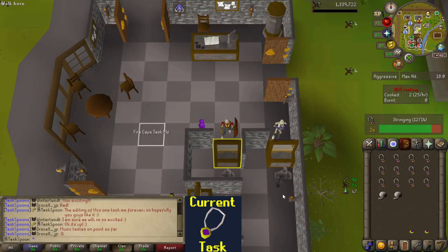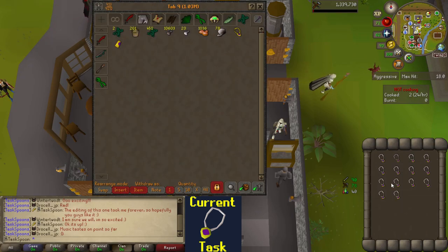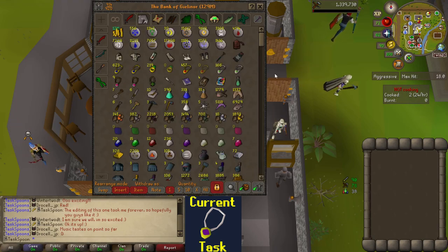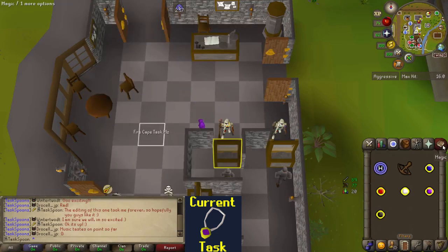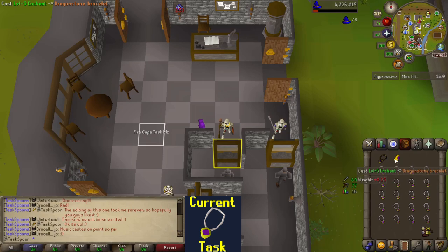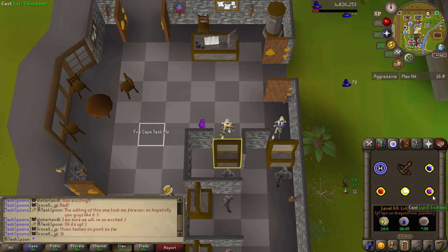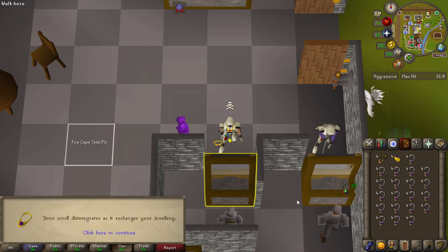I didn't realize that you could string the amulets without needing the crafting level — that's why I got the extra pies, I was expecting to have to boost to string them as well. So I didn't need to get more pies, but whatever, now I have them. Make the skills necklace, make the combat bracelet, and we make the glories. Heck yeah — that was awesome!